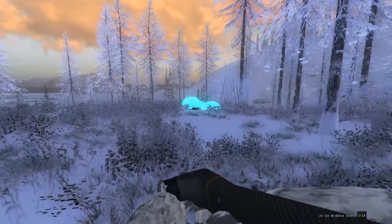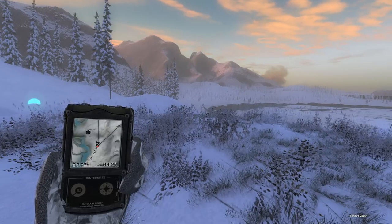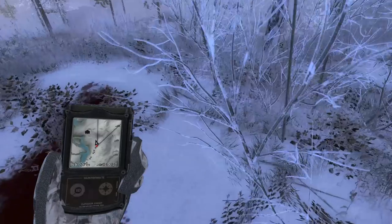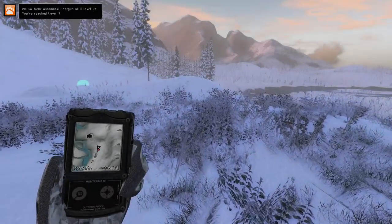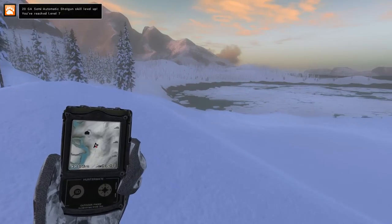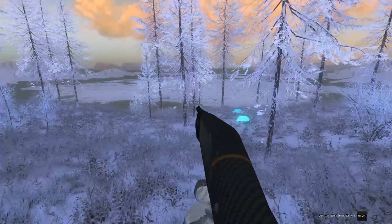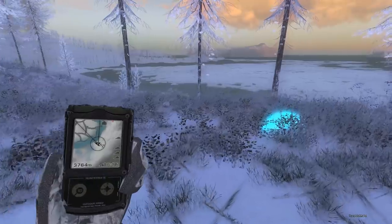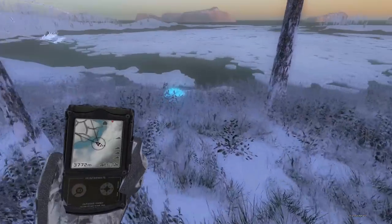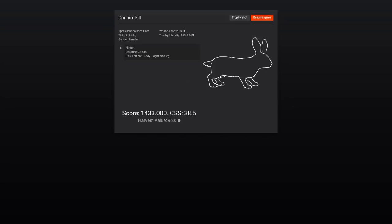Luckily it didn't run away another 200 meters — that was ridiculous. You can see all the way down to the 3377 on my Hunter Mate for the distance I've gone; it ran a good 200 meters without stopping. Just 1.3 kilograms on this one, 1329 score, level 7 with the 20 gauge. I might not have picked up the tracks from one more rabbit. We just spooked it, definitely hit it — might have been in the ear — but that killed it. I think that gets us to our goal of six already for this hunt. 1433 score for that one.